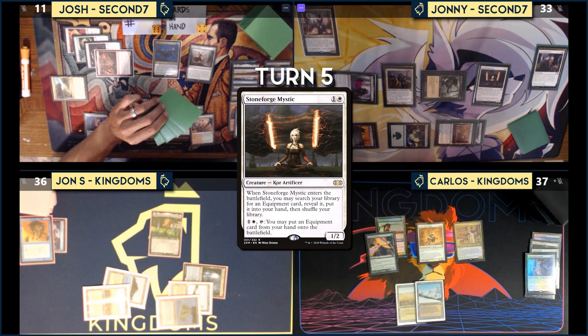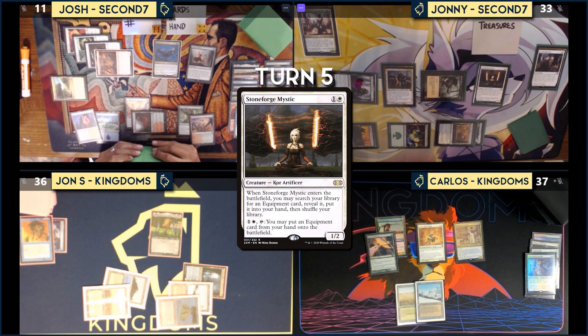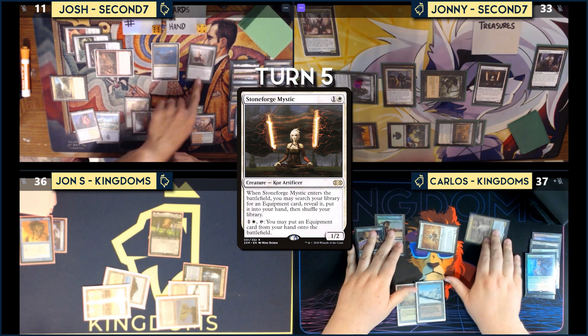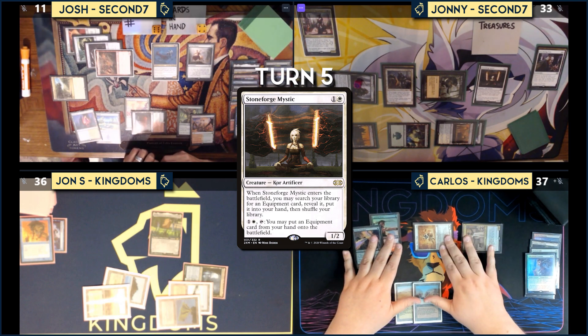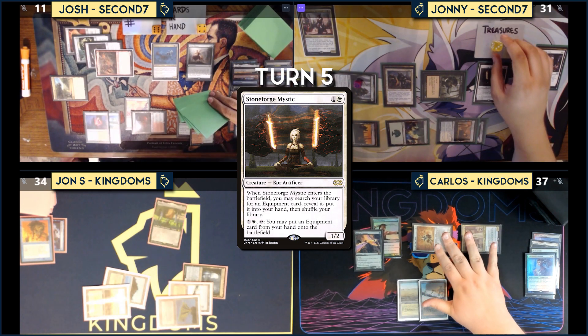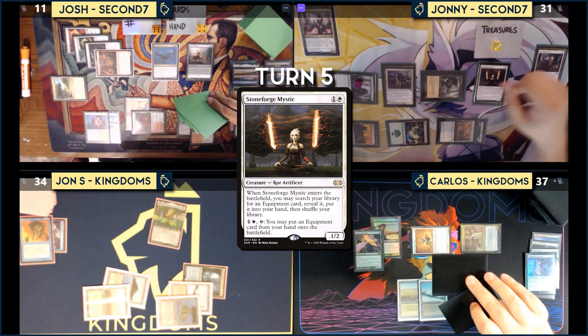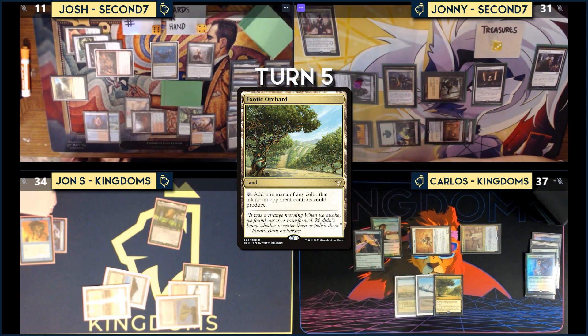Draw for turn. Carlos asks John S. if he'll agree not to kill Cody in exchange for taking two damage so Carlos can draw a card. John S. agrees. Carlos swings Kataki at John V. and Tymna at John S. — damage is dealt. Carlos gains two, loses two, draws two. He draws — finally gets a land. He plays Exotic Orchard and attempts Deafening Silence.